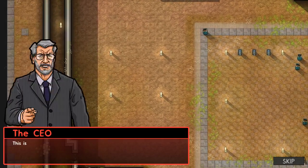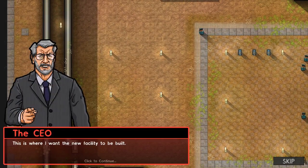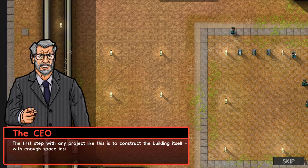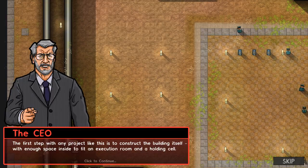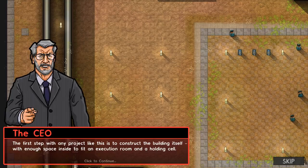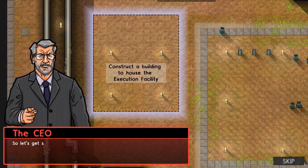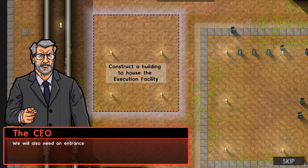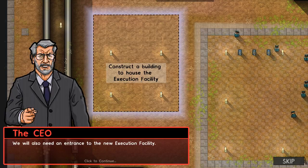This is where I want the new facility to be built. First step with any project like this is to construct the building itself, with enough space inside to fit an execution room, a holding cell, and a pretty picture of a birdie. Let's get started — construct a new building right here. We'll also need an entrance to the new execution facility.